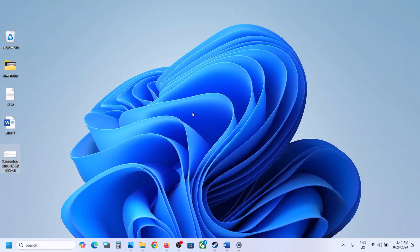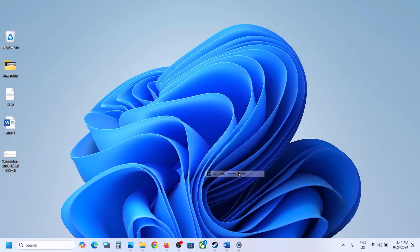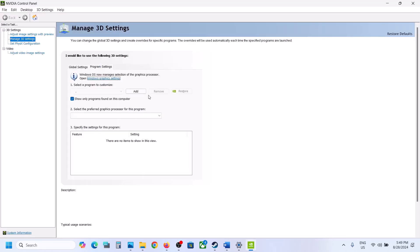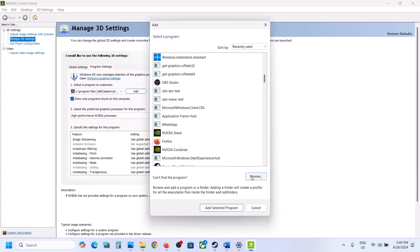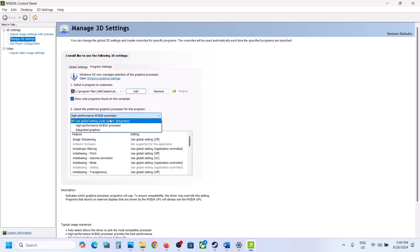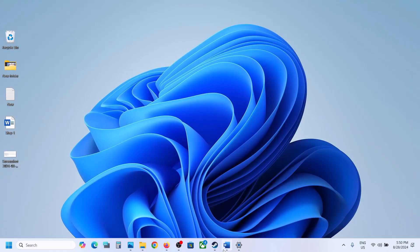NVIDIA users can right-click on the desktop, select Show More Options, then open the NVIDIA Control Panel. Click on Manage 3D Settings, then Program Settings, then Add. Select the game from the list or browse to the game exe file. Once the game is added, select High Performance NVIDIA Processor, click Apply at the bottom right, and then launch the game and check.